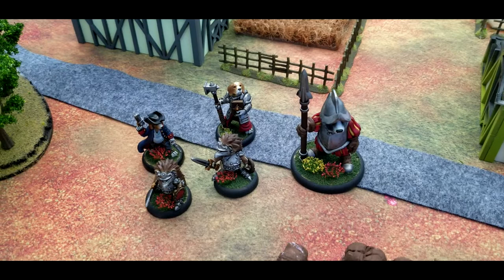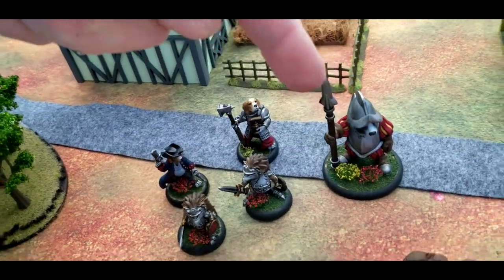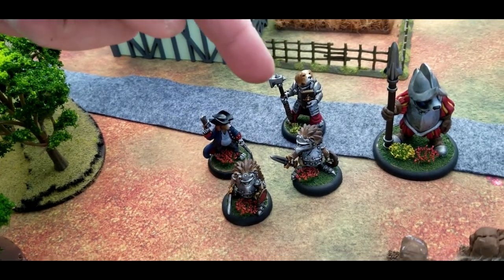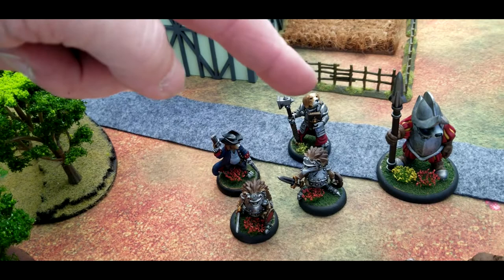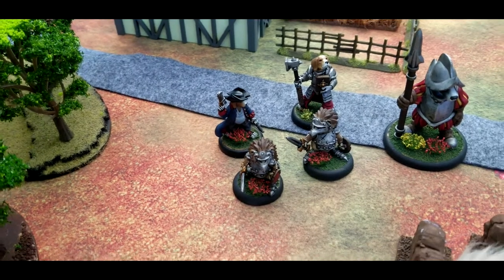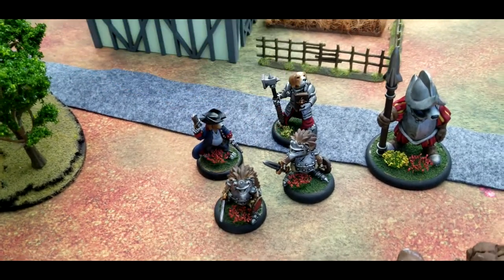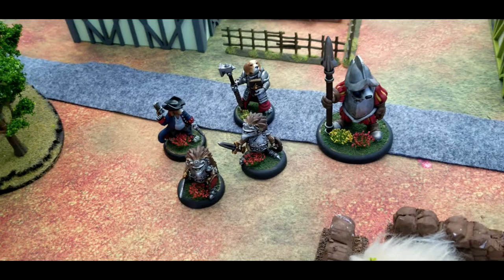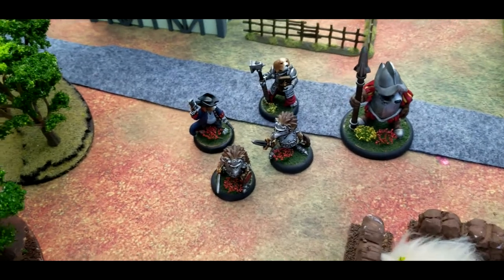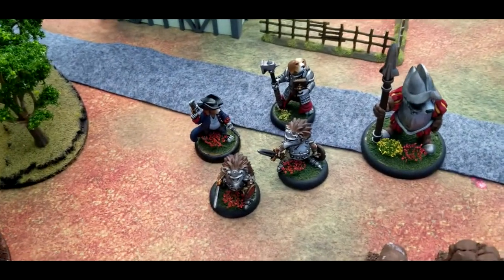This is the Queen's Gardeners warband for Burrows and Badgers. We have Bosley, a massive badger with a spear; Basil, a healer with a single-handed weapon and the second-in-command; the leader is Captain Jack, a pirate-looking beagle with a pistol and a cutlass; as well as Spick and Span, hedgehogs with light armor, bucklers, and single-handed weapons. Our warband rating is 45, and this is their first fight in the new campaign.